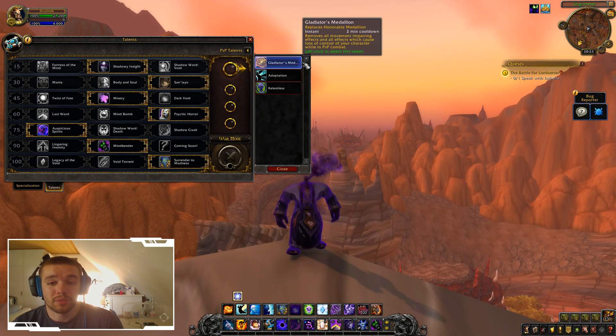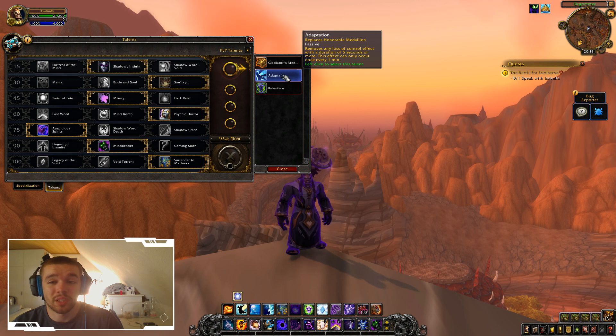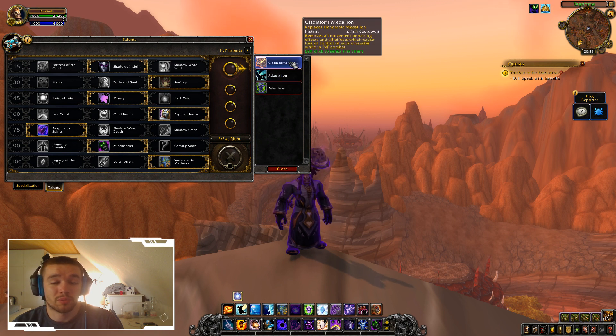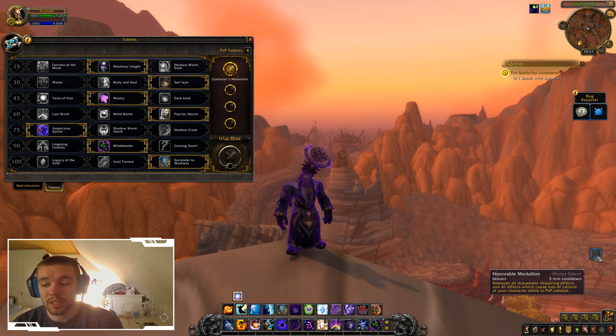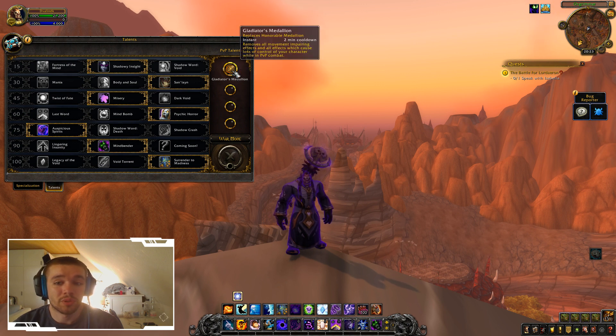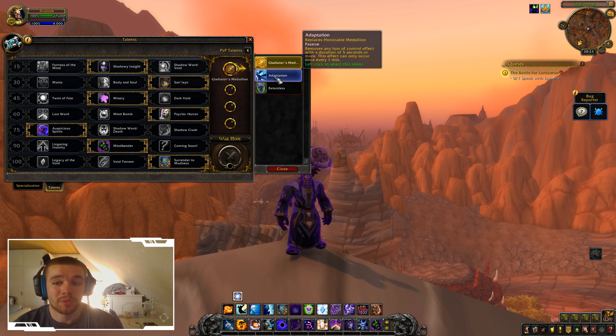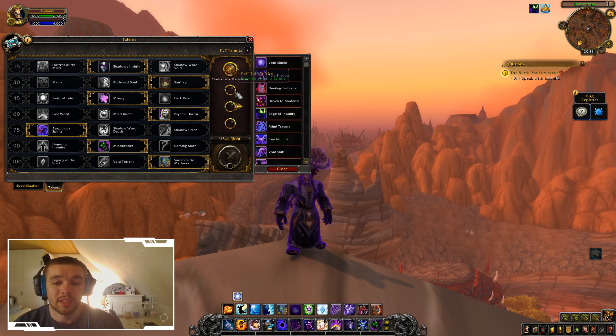So let's go through the talents. The first slot is your PvP trinket. You can choose between the one that automatically reduces the duration of crowd control with a 1-minute cooldown, or the PvP trinket with a 2-minute cooldown that you have to use manually. The manual one is better because you can choose which crowd control you want to break out of, instead of the automatic one choosing for you. Then we have the next 3 slots.